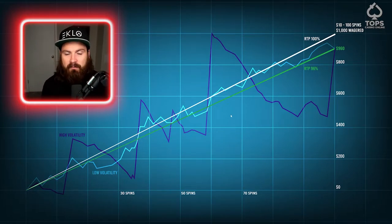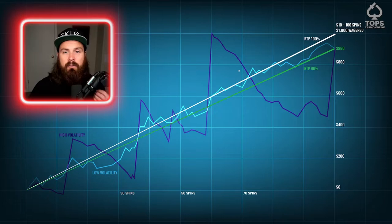To win at slots, we need to walk away when our line is above the green line. Basically, to win at slots we have to be lucky and we have to make a smart decision of when to leave. The higher the RTP actually means the less risk we need to take with our own bankroll to try and hit a big win. So a 96% RTP — in this example — we actually only lose $40 if we are average luck, but we did take 100 different spins and we could have potentially had a large win.